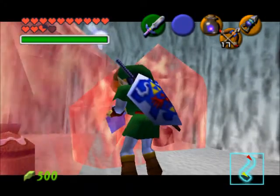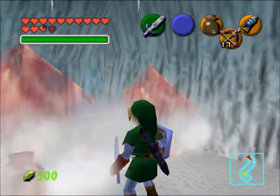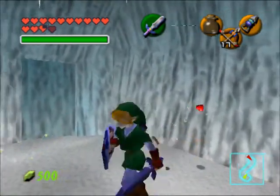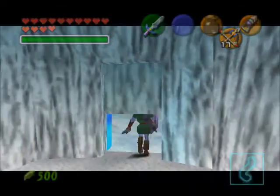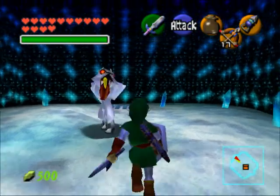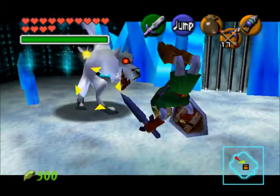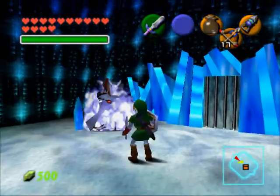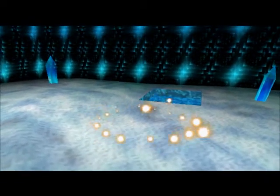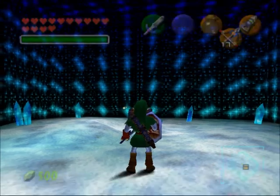The mini boss you fight to get the iron boots is kind of a disappointment — it's just a wolfos. You can slash these little pillars to get some hearts. This guy's easy — just backflip and slash him, and literally, he's easy. That's your boss battle for the mini dungeon known as the ice cavern. So we'll go ahead and grab the iron boots.